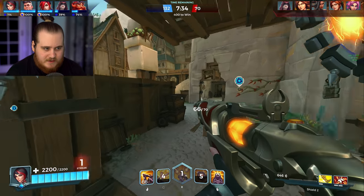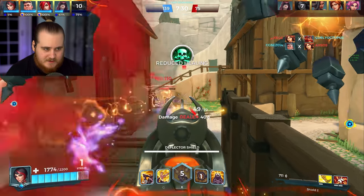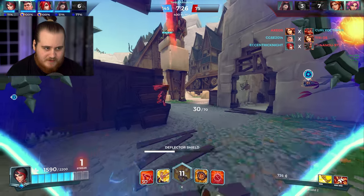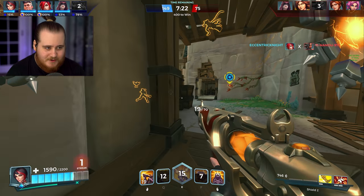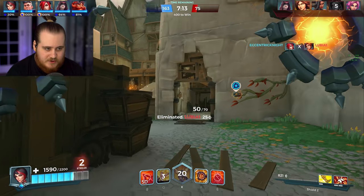I think Cerys must have ulted because they're all very clustered. We're going to do a little jump here, get shots on whoever we can. I think Cerys used her invis — that's the Maeve behind me. We'll throw the mine there, get rid of the Cassie because she's pushing up. Doesn't really matter because we're holding the objective. There goes the Cassie.